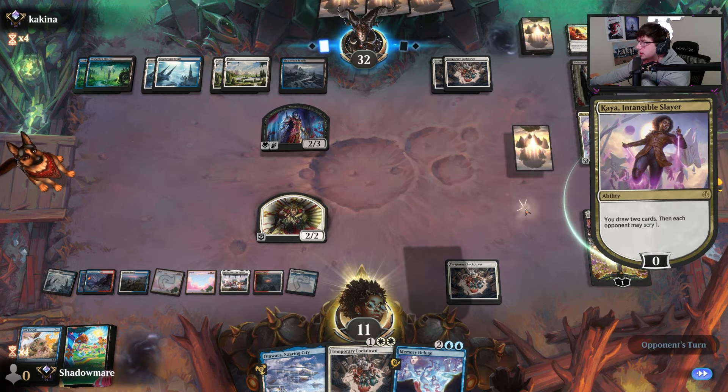Life gain should be a fine matchup for us. Play land, pass — what were you thinking about? Just play your cards. I was trying to think if there was a way I could have this up and there's clearly not. Sometimes I want to slug myself.